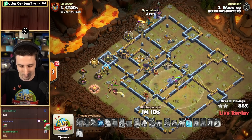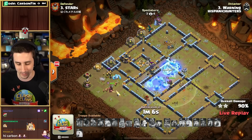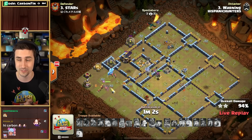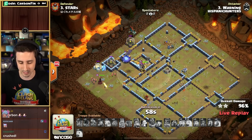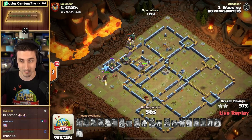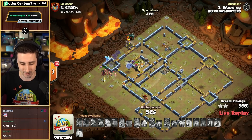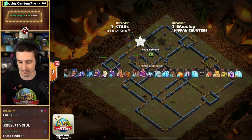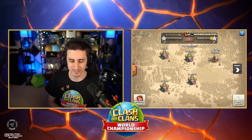The Grand Warden is still up with the Owl. Swags both Freeze spells there in the core, and Hispanic Hunters are going to be starting it off with a 3-star against Queen Walkers. Remember, this is the first round here in the World's Pre-Qualifiers. Warning — GG. Absolutely crushed. Nice attack. And that is a 3-star coming in for Hispanic Hunters.